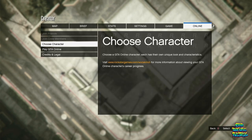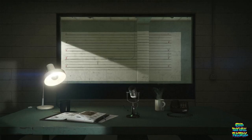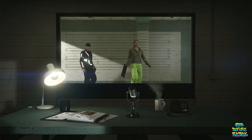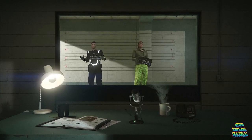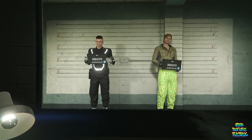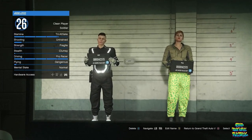Open up your pause menu, go over to online, go over to choose character, and accept the alert. You should be loading inside a small room — hover above the female character on slot number 2 and delete her. After deleting her, hover above the male slot character and return to GTA 5 story mode.